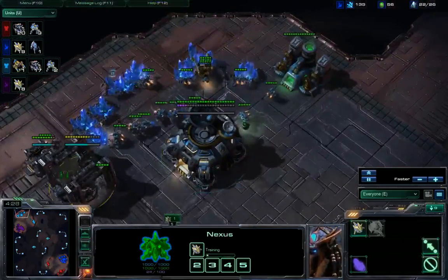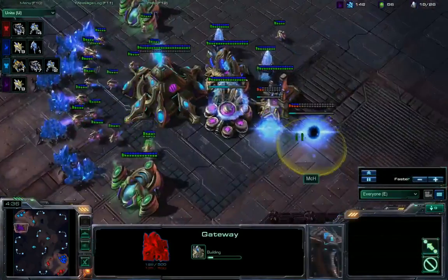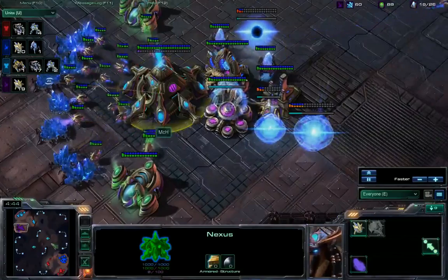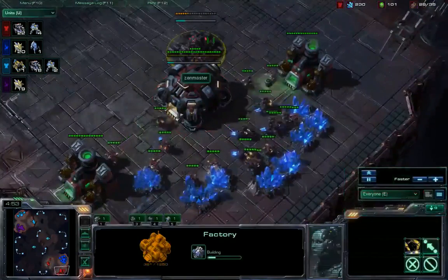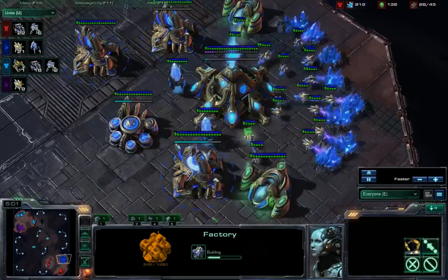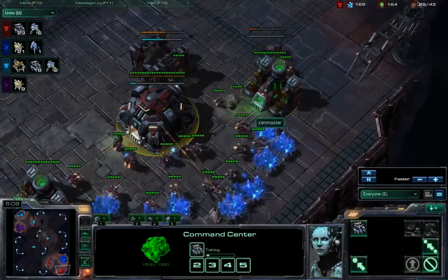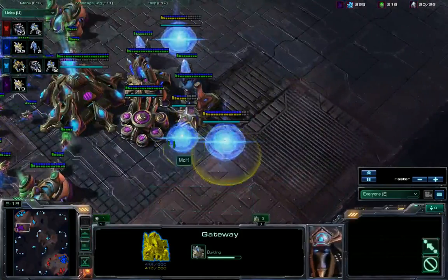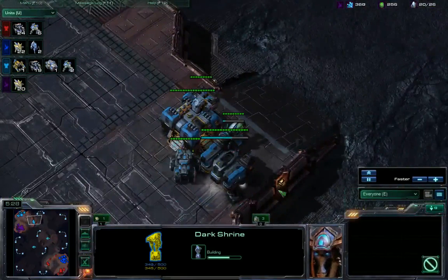Secondary gas going down for Splat. He does have his factory out, so that makes complete sense. Another gateway out for MCH — third gateway going out now. Just Marines getting pumped out. There is one stalker out for Eccentric. Zen Master is going for a factory now. Still no Orbital Command — that's kind of a big mistake. Those scans are very important, and mules are very important as well. An Engineering Bay is coming out, which will help against any type of DTs. It looks like DTs are going to be on their way, so that preemptive notion is definitely well-informed.